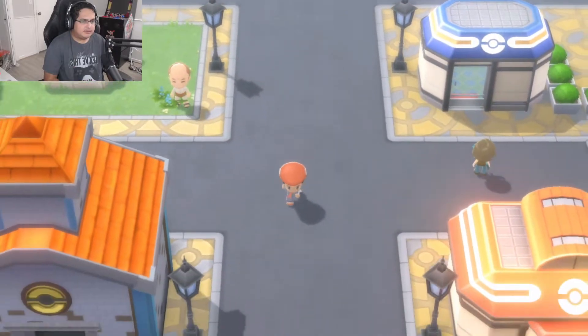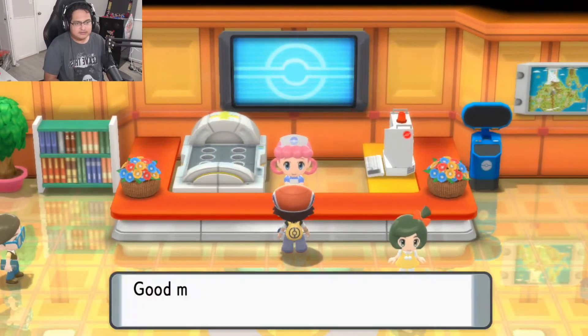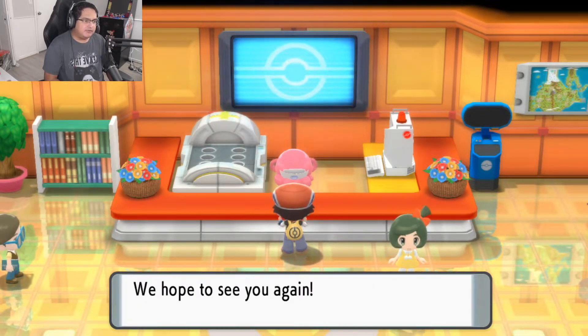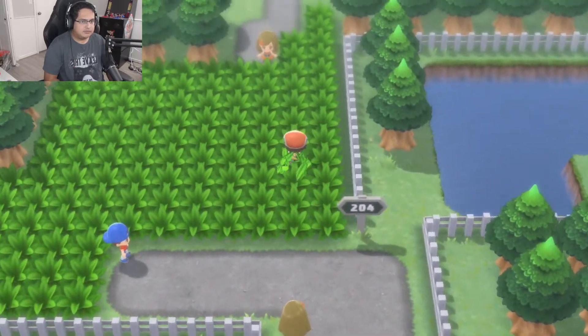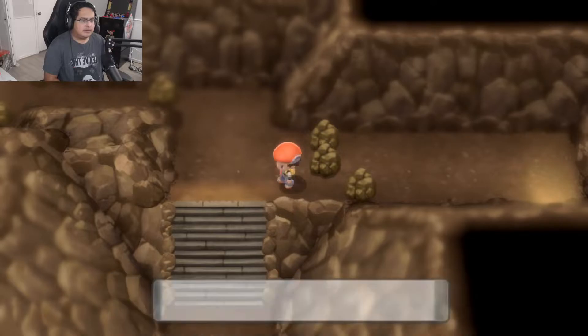The thing I do like about X and Y were the roller skates — you can really go everywhere quick. The running feels kind of slow in this game, I'm not going to lie. It does feel kind of slow. And the reason I'm looking for battles is because I want to make sure I'm able to beat the first gym. I think I have a Water-type so I don't know if I have that advantage in beating the first gym. I think this is where there's some boulders that I can't — yeah, I need Rock Smash for that.